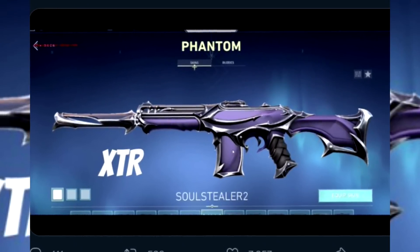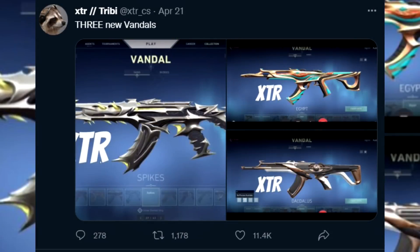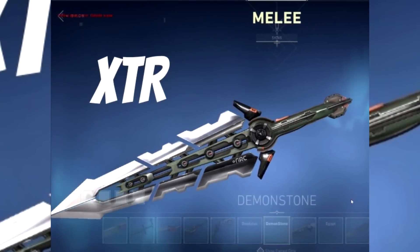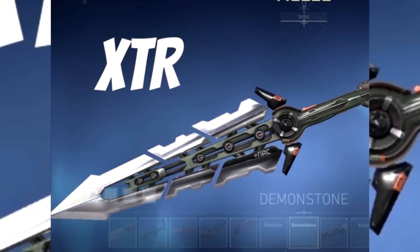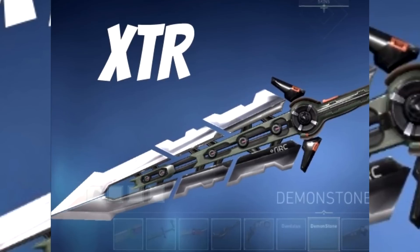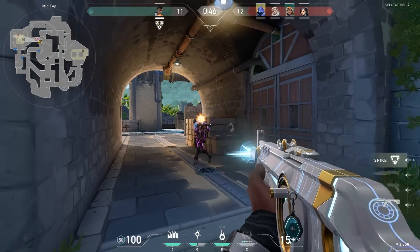This follows suit with a lot of things XTR has leaked, including Titan and the Egypt skin. XTR is on fire. He even leaked the Prelude to Chaos knife a long time ago. They look very different because those were early works in progress — they were called Demon Stone Egypt and didn't even have names yet.